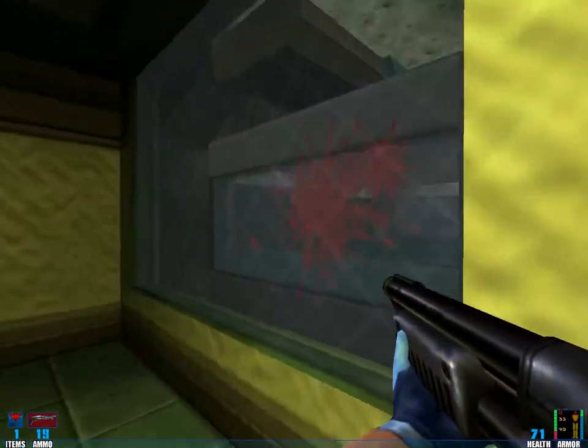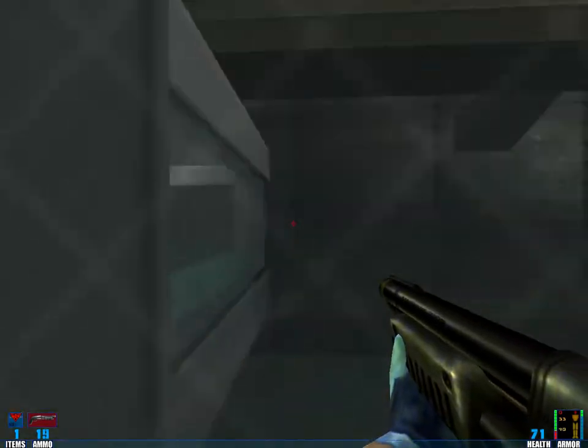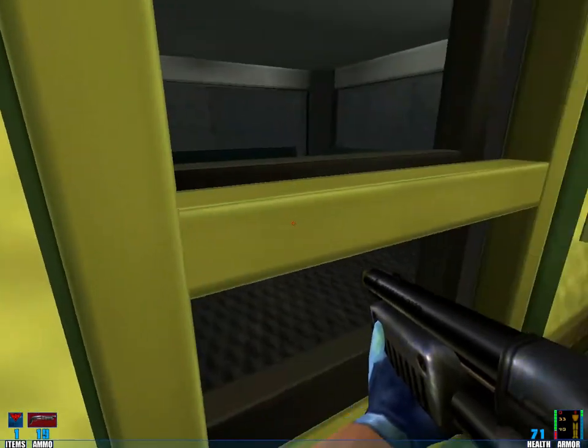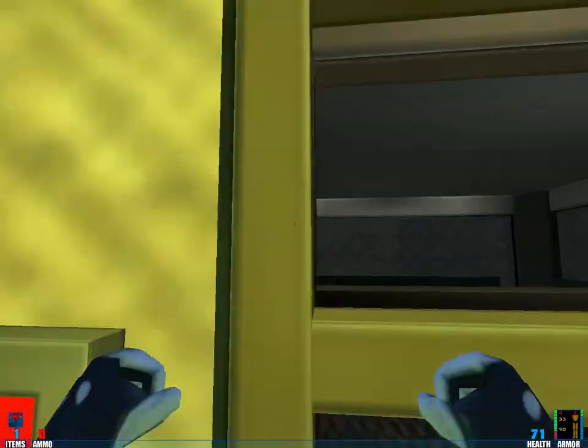The tram is locked out, JC. Is there anything you can do? Not from here — you need to get to the security room topside and re-enable the tram. Hmm. Can't just break through this glass, no?